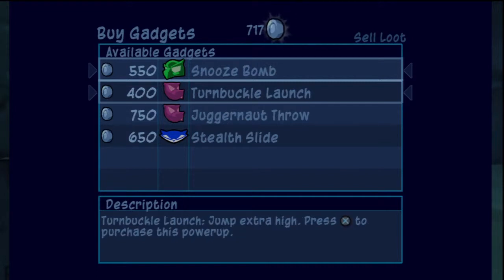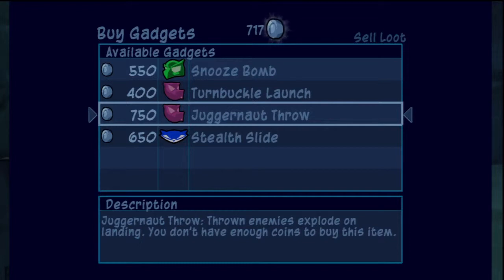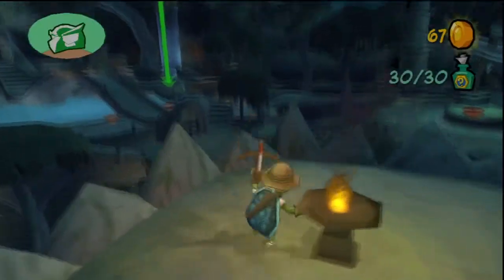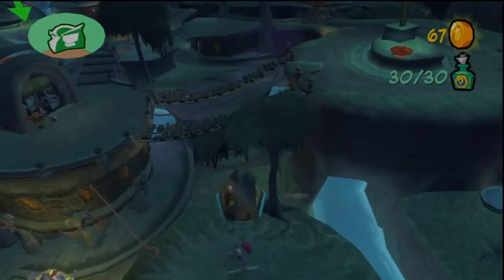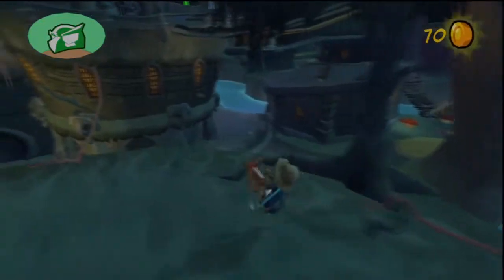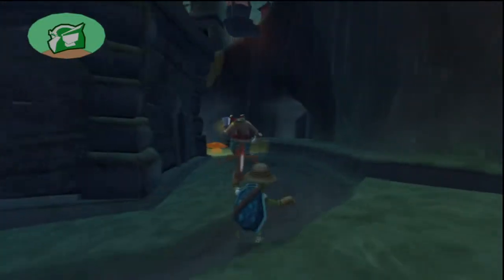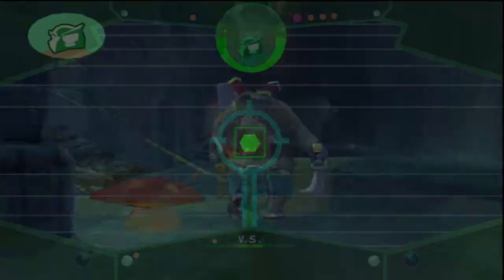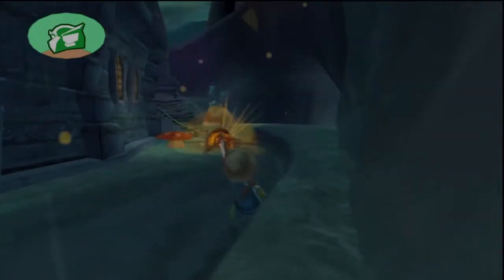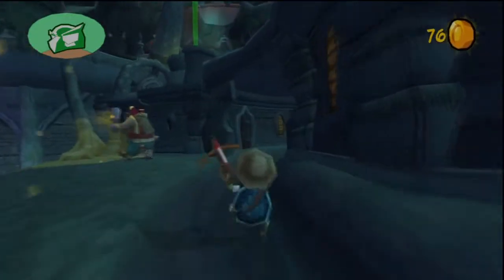We're out as Bentley, and we're checking the Thiefnet. What are we going to buy? Let's see — we bought the stealth slide for Sly, so we're going to use that later. I don't think I use that many moves, actually. I really don't use many moves. I just do basic stuff, like hitting. I usually don't use the moves, which I should really get into because it's really helpful, so I should try and do that.